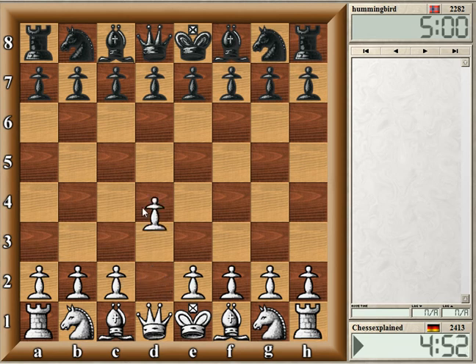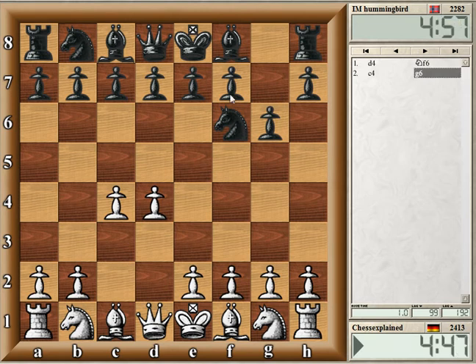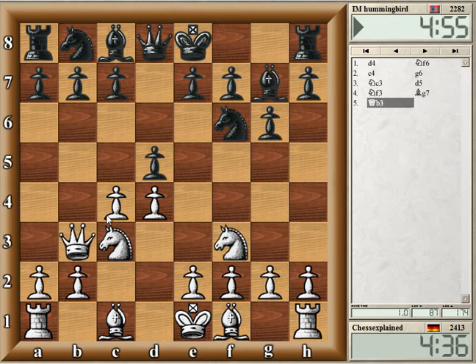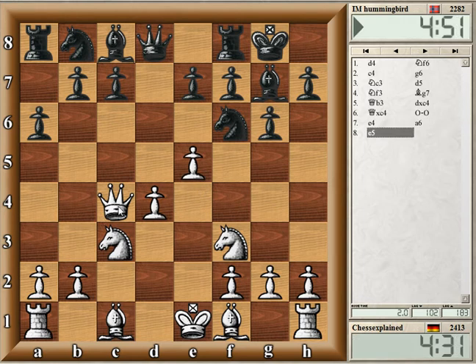Alright, let's go — d4. Playing an international master from Norway, I think. EM Hummingbird, not sure if I know him, don't think I've played him before. Doesn't have a name in the database. Okay, already 20 seconds down — the usual stuff, checking out who the opponent is and getting used to doing commentary.